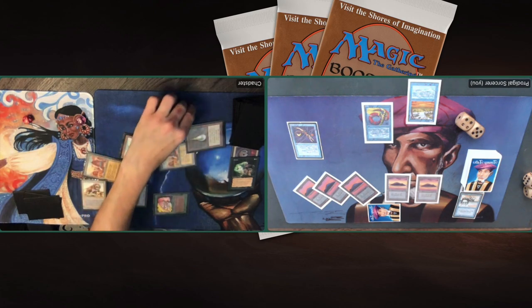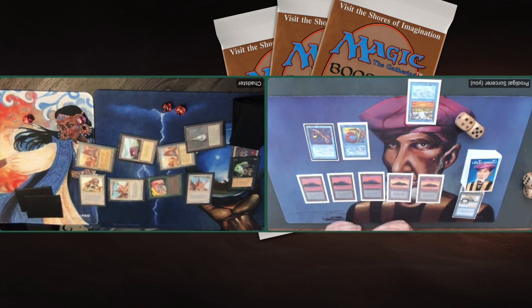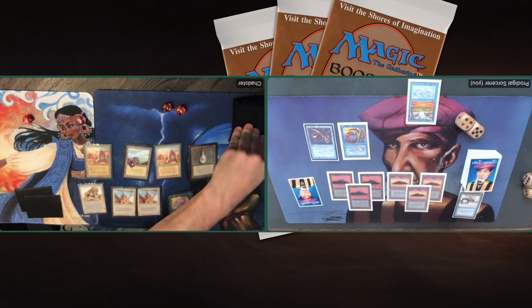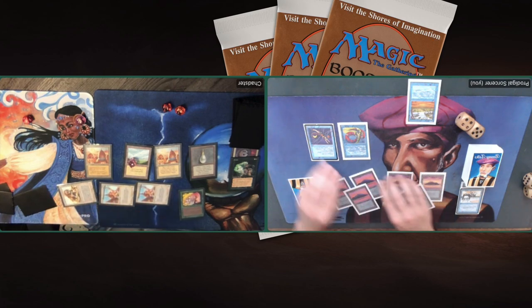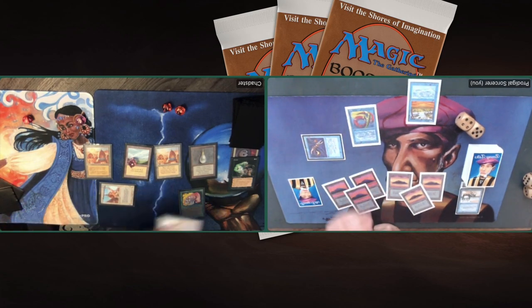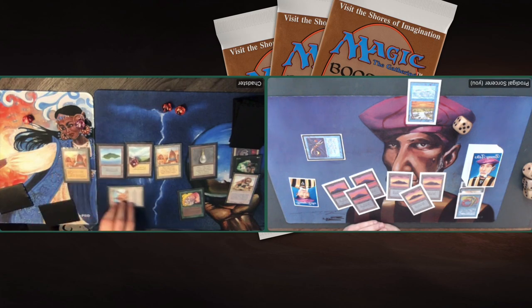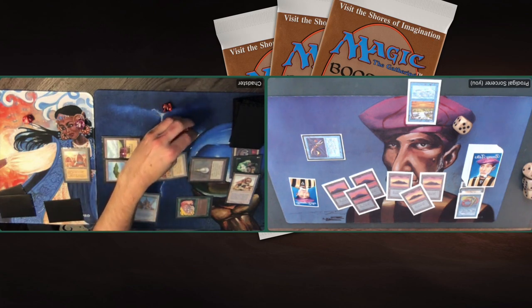Taking damage from the Serra Angel, and Chad is also taking damage from his own City of Brasses — looks like he's on 14. Another Serra Angel, oh man. I can use my Time Elemental to send one of the Serra Angels back. Finding more lands, not too bad since I need four mana for the Time Elemental. It's not looking good for me — I haven't had a moment in this game to take a breather, it's been constant pressure. Using my Elemental to send back the Serra, blocking the Savannah Lions, trading it for my Lord, and taking damage from the Angel — going down to 9.